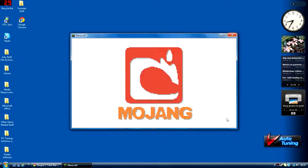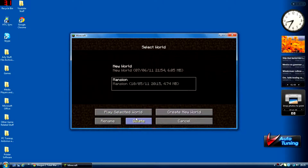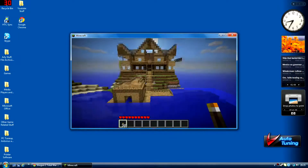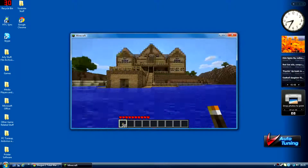Open up Minecraft, login, go to Single Player, select Mansion, and there it is — there's my mansion.